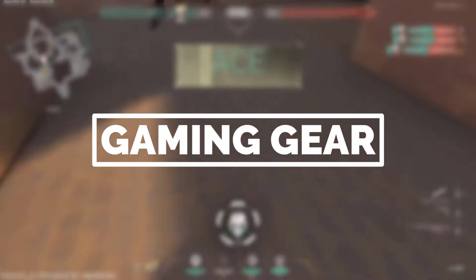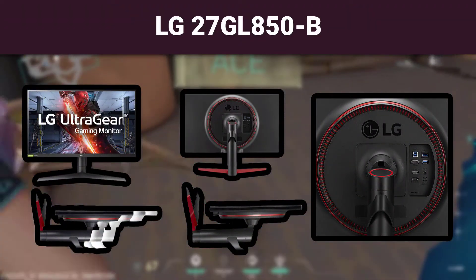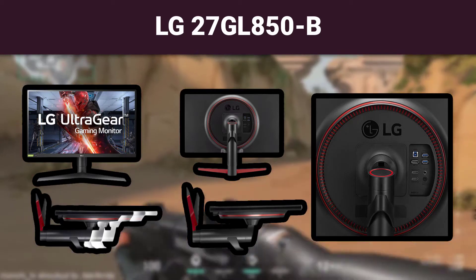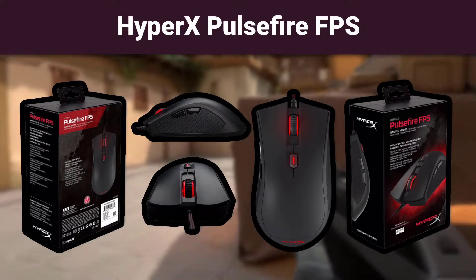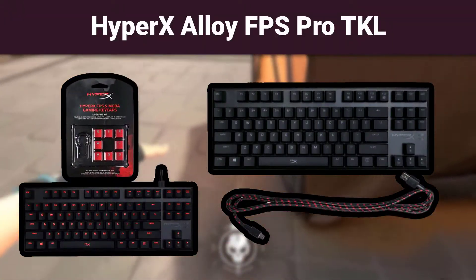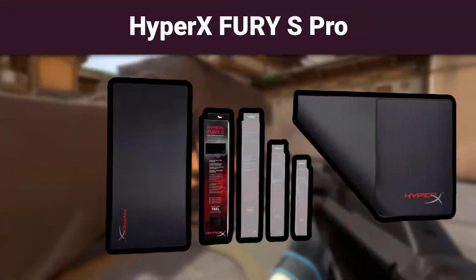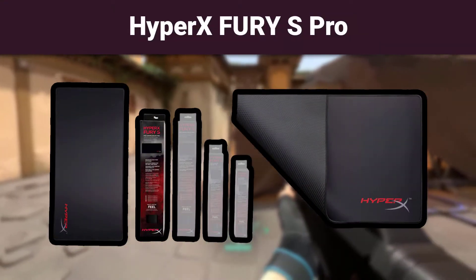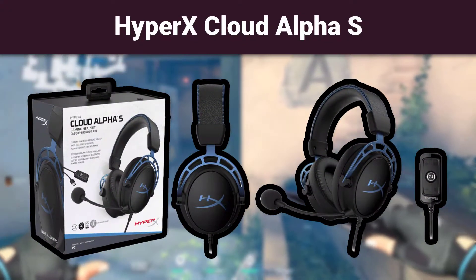Now let's see what gaming gear Pokimane uses. Monitor: LG 27GL850B UltraGear QHD Nano. Mouse: HyperX Pulsefire FPS. Keyboard: HyperX Alloy FPS Pro 10 Keyless Mechanical. Mousepad: HyperX Fury S Pro Gaming Mousepad. Headset: HyperX Cloud Alpha S.